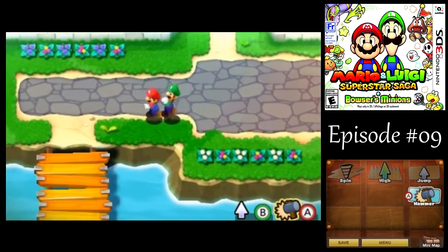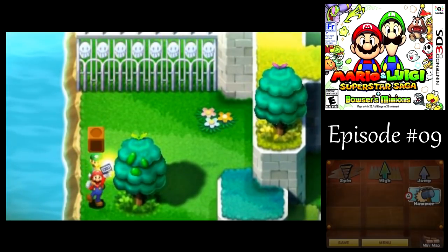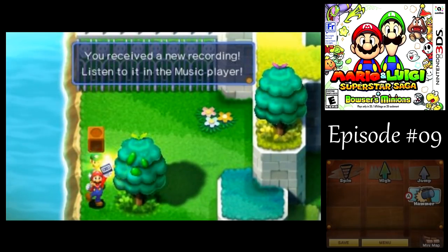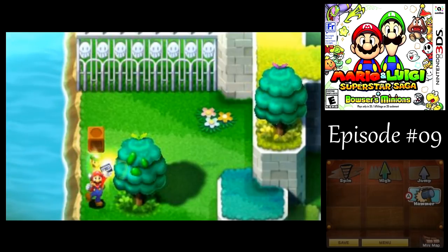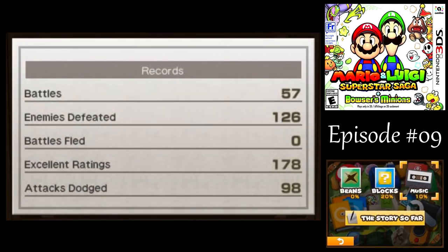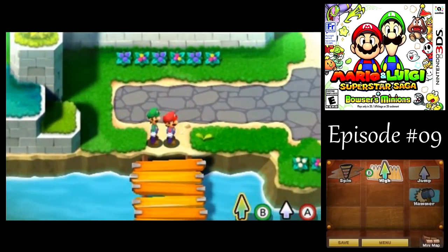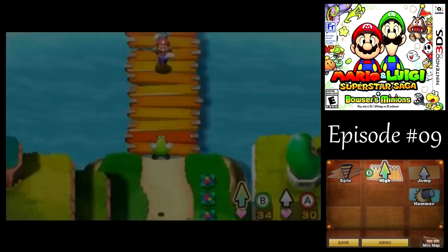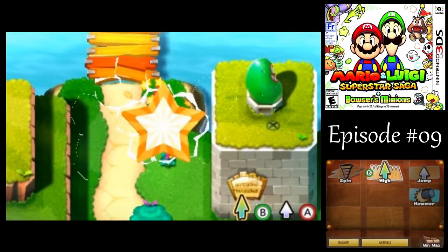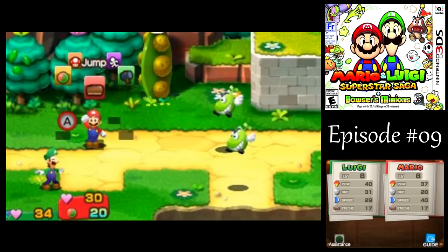There's a castle to the east but I don't want to go there right away because I want to do more exploring. Let's start by going over here — all right, more music for our collection! You can view that in the records area. Unfortunately I'm not going to be able to get 100% without doing the Minions Quest or whatever is going on there, but that's okay. Here we've got a new enemy: Para Beanies, and I think these are the first enemies we've met that actually have an elemental weakness.